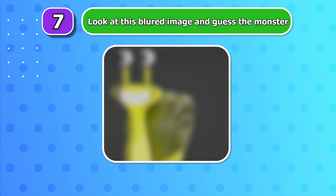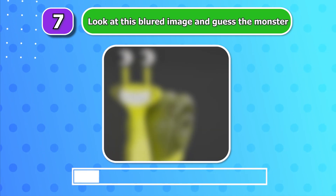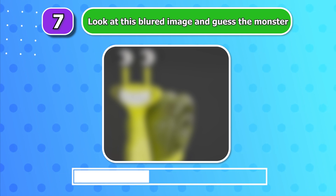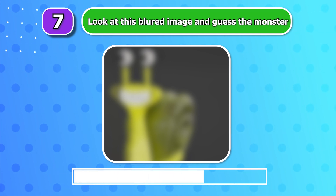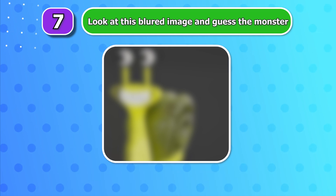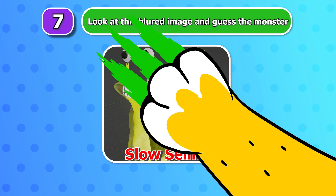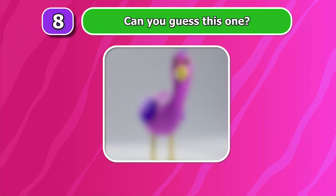Round 7 — look at this blurred image and guess the monster! Round 8 — it's Slow Saline, a green snail! Round 8 — can you guess this one?